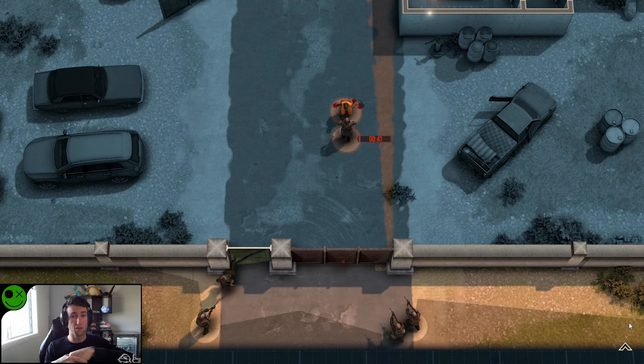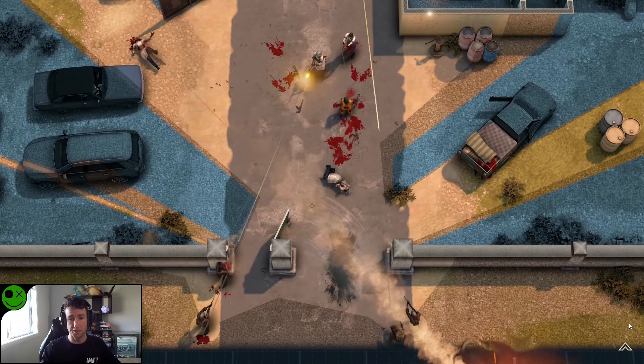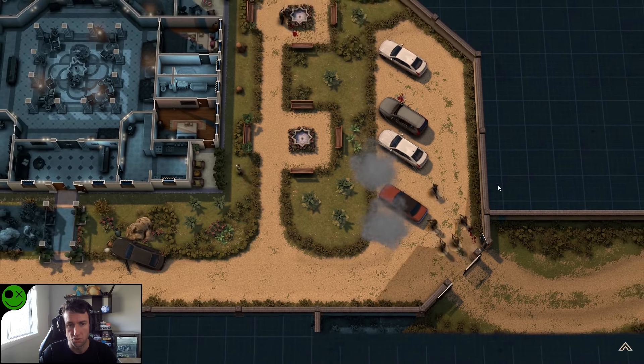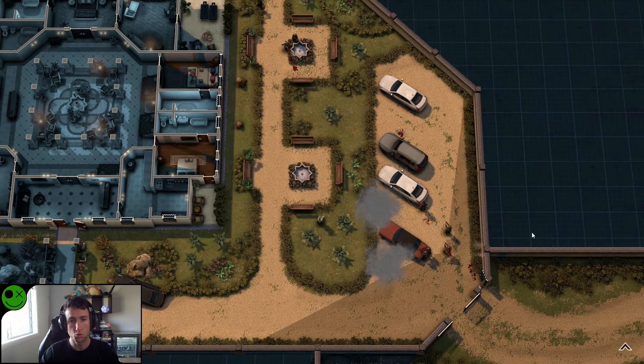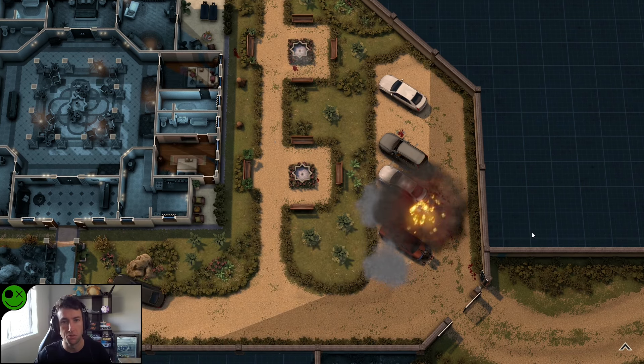This is one of the missions that you've seen — the two attempts I had on it where the hostage goes down both times. And the second mission we'll be giving a crack is this one here, which we also kind of just got minced on our way in. So we'll crack out both these with the Rangers to the best ability that we can and see how we go with it all.